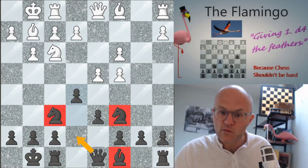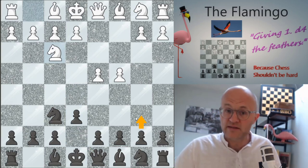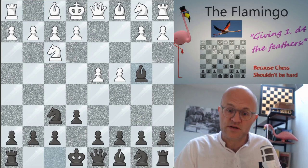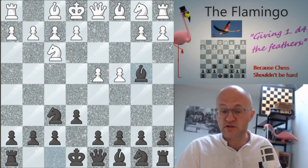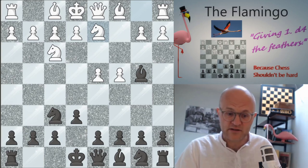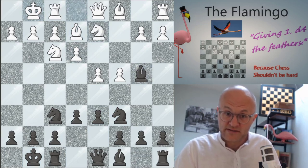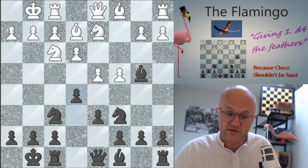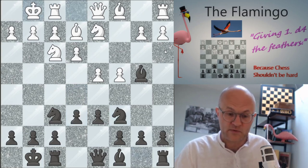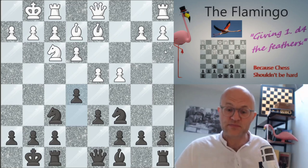What about the dreaded knight f3 without d4? You can study tomes of theory with b6, the Queen's Indian — totally possible. But you always have the option to give a check, and here white has a big choice: bishop d2 or knight d2. The bishop lovers will play knight d2 trying to win your bishop. What if we just play the flamingo? It's going to work out. You don't want to let the bishop get hung out to dry — anytime he castles, that's your signal to think about what's going to happen with your bishop. So we take it, play e5, we have our flamingo, all our pieces in great spots.